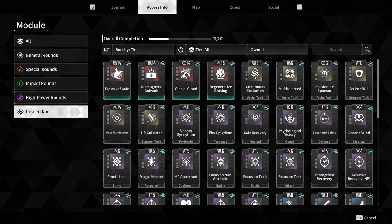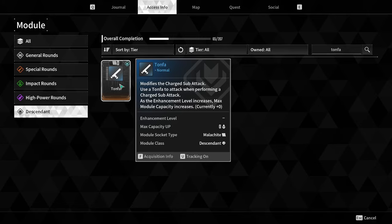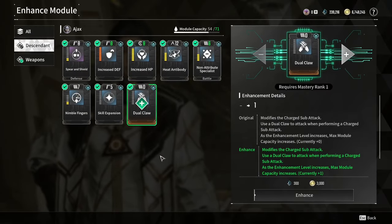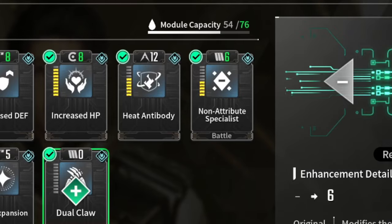Currently there are five different modules to choose from: shock punch, kick, short sword, dual claw, and tomfa. Upgrading these modules won't increase their damage; rather, it increases your max capacity, making room for other modules. This is very useful, so once you know which module will be your melee weapon of choice, max it out.